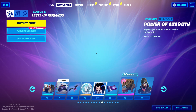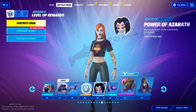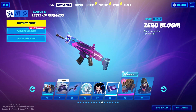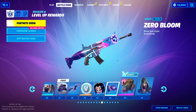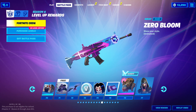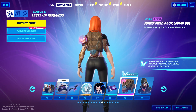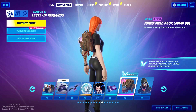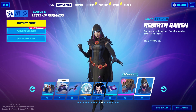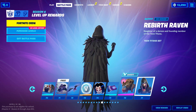V-Bucks. Tier 74, we have an emoticon. Tier 75, we have a wrap. This wrap is my favorite wrap in the season — it's animated. I will 100% be using this wrap. And then with this we have an add-on of something here. And Tier 77 is Rebirth Raven.